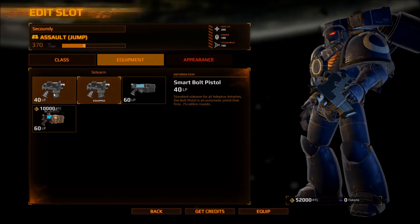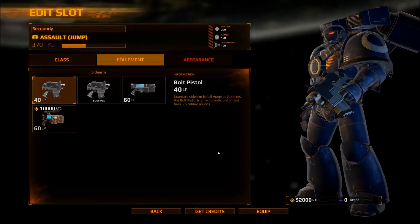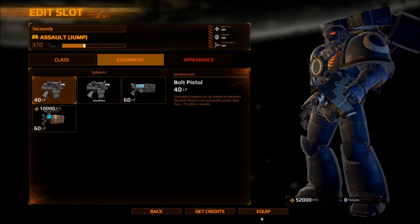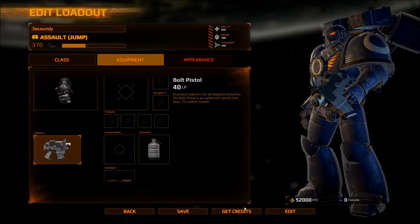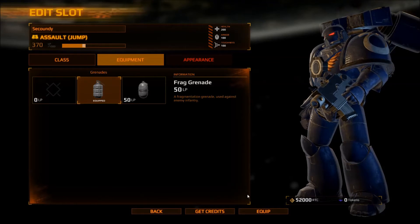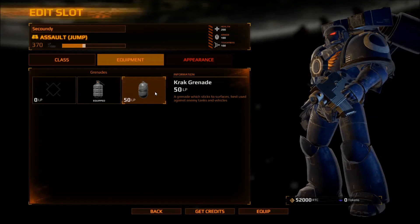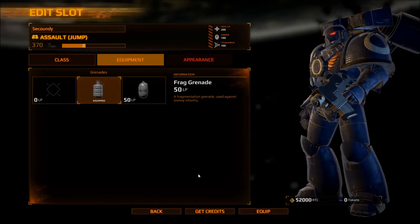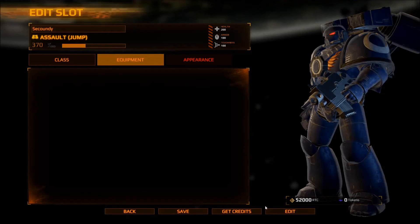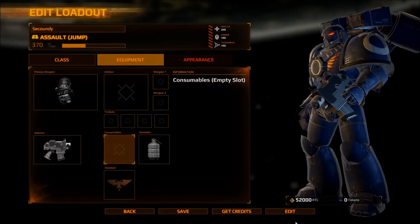No, no, and no — smart bolt. That's still a bolter though. The storm bolter is a standard sidearm — this is the pistol that fires 0.75 caliber rounds. It's pretty solid. These guys can get grenades — frag grenade for long distance stuff.